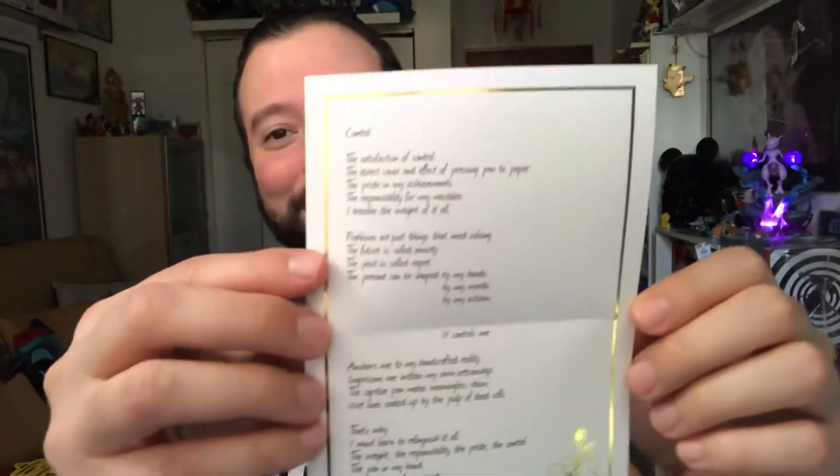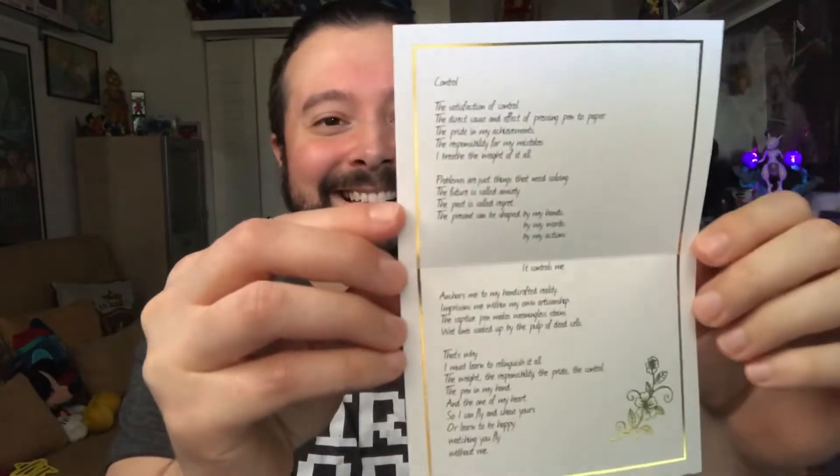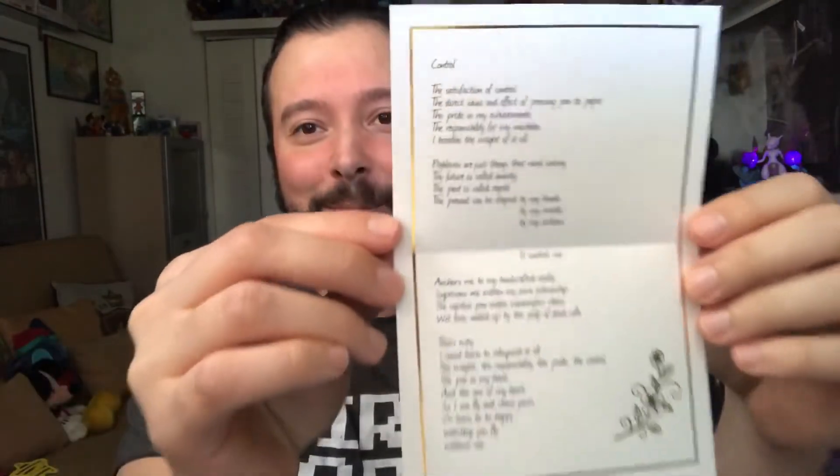Here we go — these little items are adorable. There's a lot of stuff in here. This is the control poem! Oh my god, this is so cool. I'm not going to say who it's from because I don't want to spoil anything, but this is the control poem that one of the characters writes to you in the game. On the back it has a copyright for Team Salvato and Serenity Forge — that's awesome.